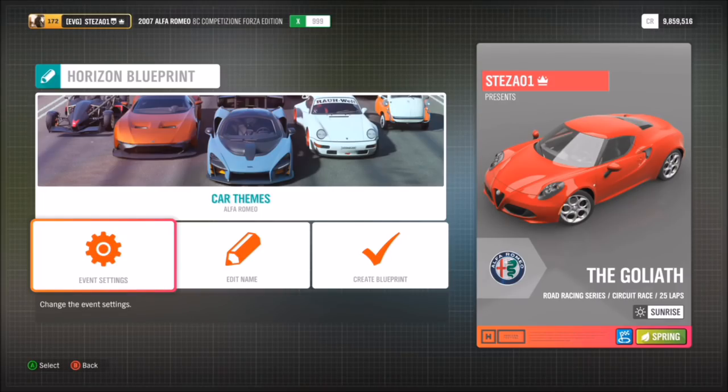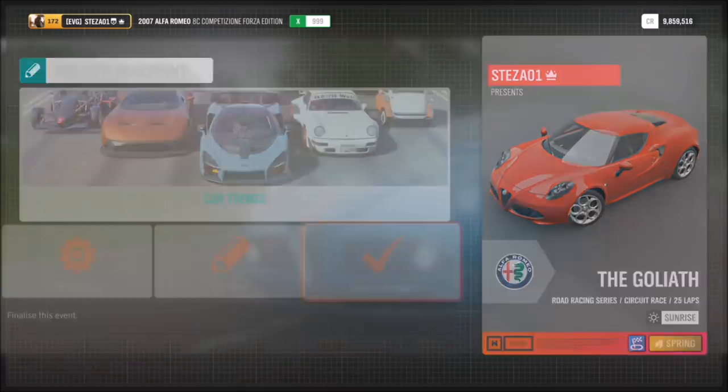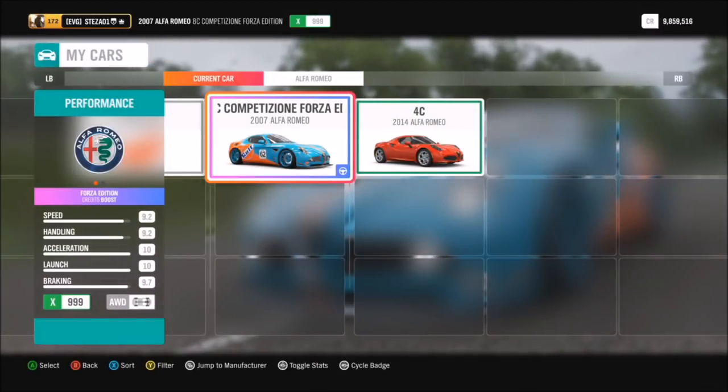I set it to just Alfa Romeos and I'll show you why in a minute. First, I want to tell you that I went in at level 172 before I started the race with zero wheel spins — as you can see, there are no numbers above the Horizon Life tab — and with 9.8 million credits.